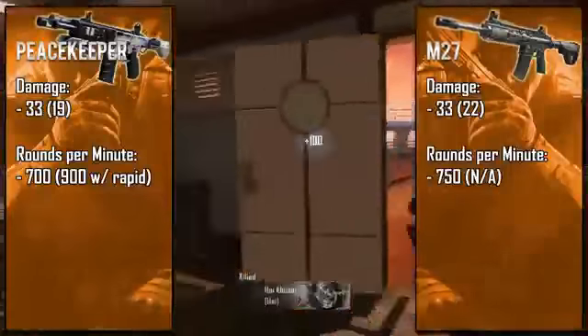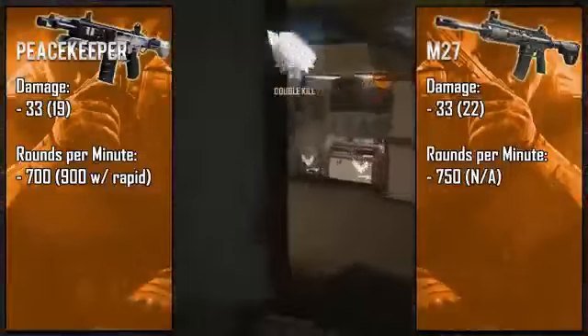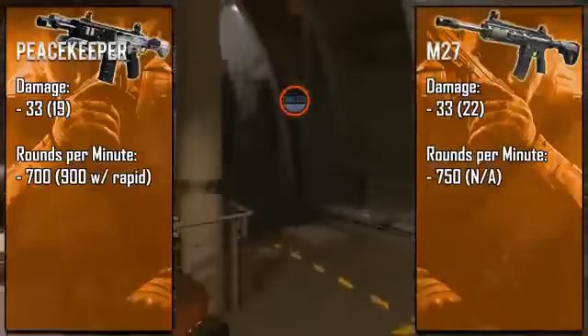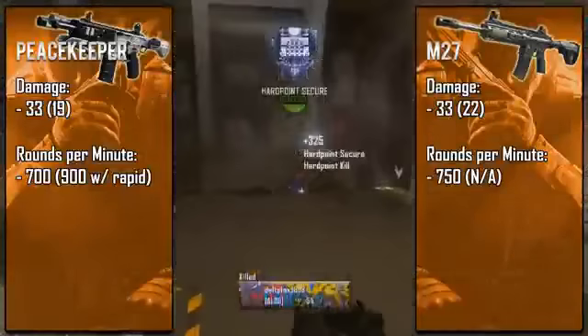The M27's rate of fire is pretty much the happy medium for assault rifles — it shoots fast enough to stay effective but slow enough to make the recoil easy to control. Because of its damage and fairly slow rate of fire, it is the slowest killing assault rifle in the game, but that still does not take away from its overall effectiveness.